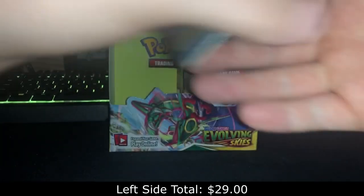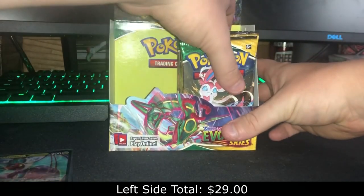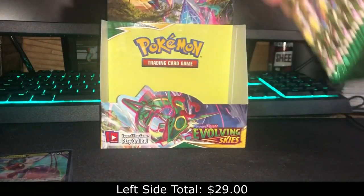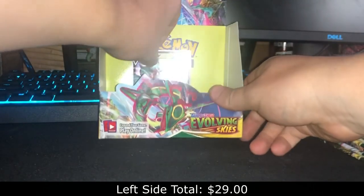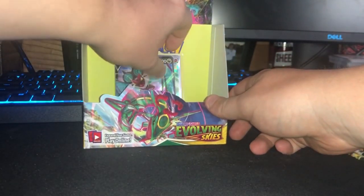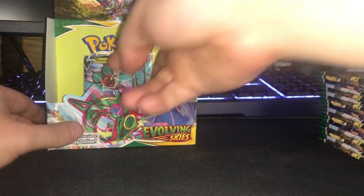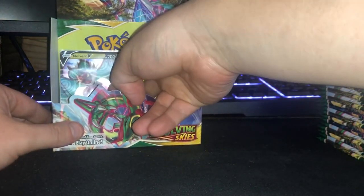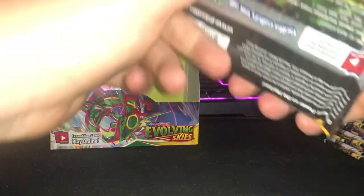So we got four V pulls last time. I'm hoping for another four — that would be nice. Let's put those over there, and do I want to put them on the left side so I can put the other ones on the right? Let's get some sleeves out just in case, and let's get to it.